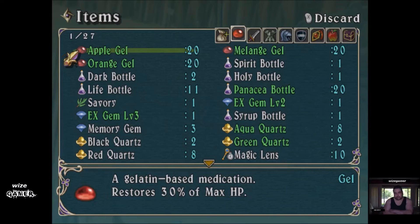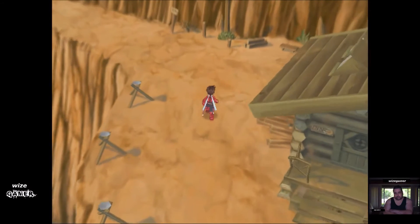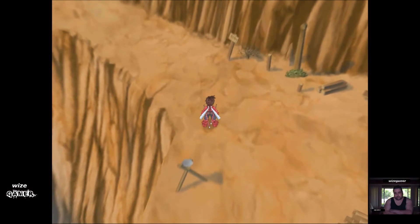I want to point out that I forgot to mention earlier: sometimes certain maps may not be available at the start of the game. You either have to buy them, complete certain quests or missions, and it will unlock — or somebody may give you a map later on for a certain area. So I wanted to make sure I put that in there.